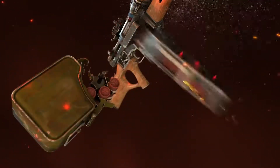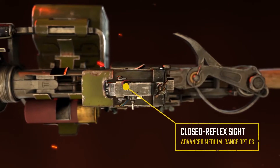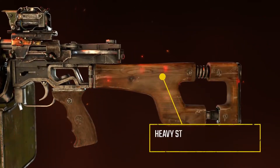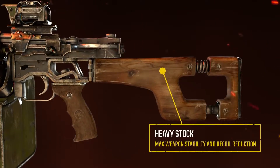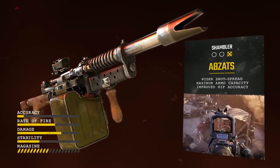Upgrade to the box magazine with belt system and a standard barrel with duckbill choke, and the Shambler becomes the most assertive way to clear a marauding pack of adversaries. With a wide pellet spread and reduced reload pressure, it's the close range king of the Metro-made arsenal.